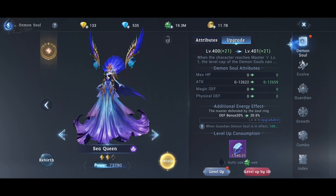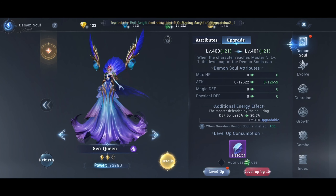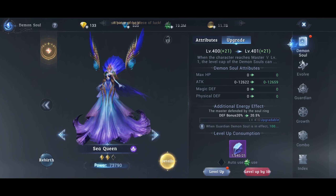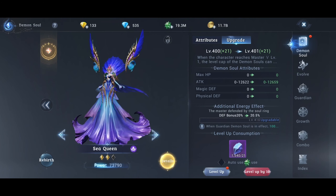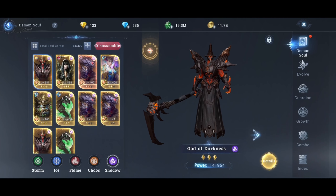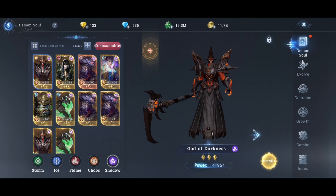Epic or rare Demon's Souls are similar to attack-bonus souls because they give bigger stats. For example, a defense bonus of 300 on an epic Demon's Soul is much bigger than on a regular one. So we treat epic souls the same as attack souls because the rare Demon's Souls give you better bonus. When I talk about epic, I'm talking about Shadow or Chaos.